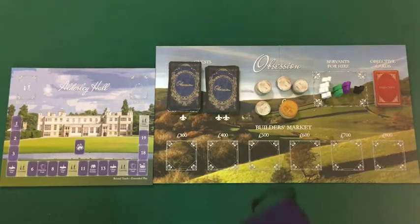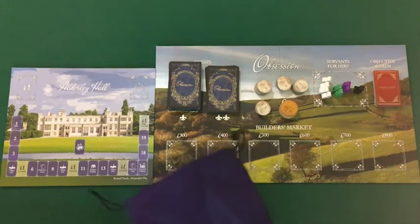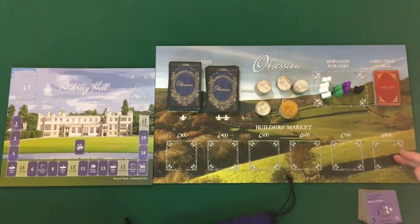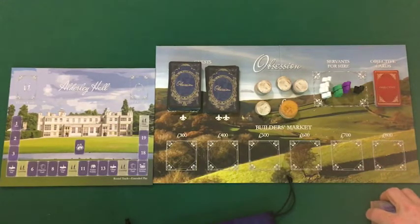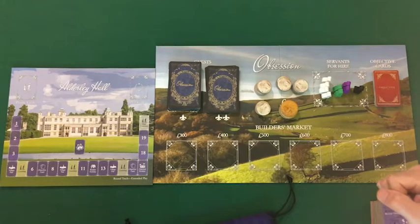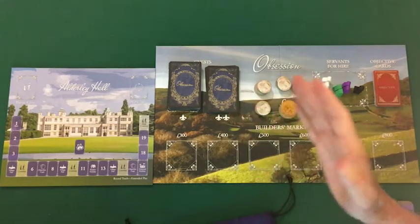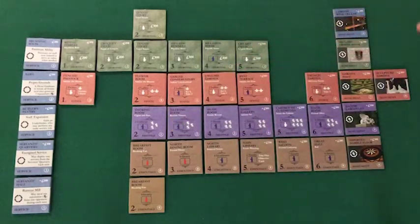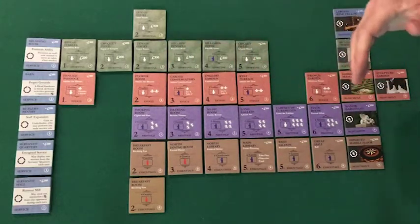Setting up a game of Obsession is relatively easy, but probably the trickiest part is populating this linen draw bag with improvement tiles that will be blindly drawn to populate the builder's market over the course of the game. There will be a short interlude giving a very intuitive grid layout of all the improvement tiles and how we're scaling back for smaller numbers of players. The rules are not that difficult — we use all the tiles in a four-player game and scale back for three- and two-player games.